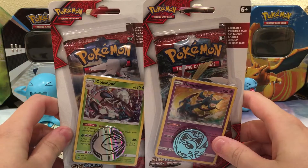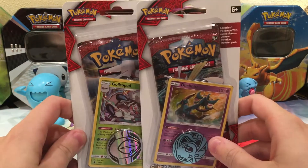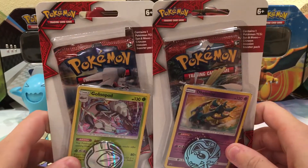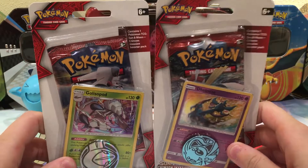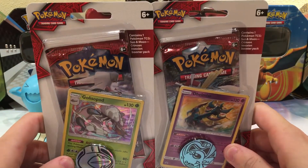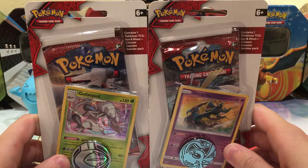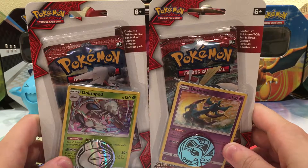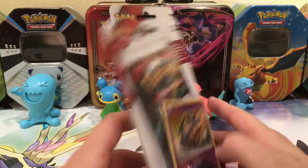Got these at Meijer for $5.49 apiece, and this is going to be one of the few blister packs I'll open for Crimson Invasion. I'll open one of the three-pack blisters tomorrow, and they feature a Silvally or a Lucario card. I'll open one of those up tomorrow, and next week I'll open up the other one, so here we go.